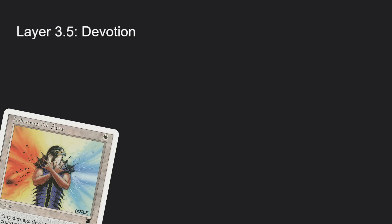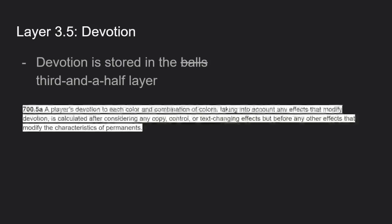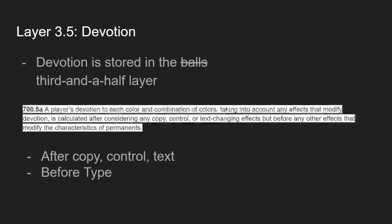Our next weird layer is layer three and a half — kind of like Platform 9¾. Devotion is stored in the third-and-a-half layer. It isn't actually a layer, but it has a reference in the rules: according to rule 700.5a, devotion is calculated after copy, control, and text, but before any other characteristics. So it's kind of like dark matter — we know it's there because the things around it are there.